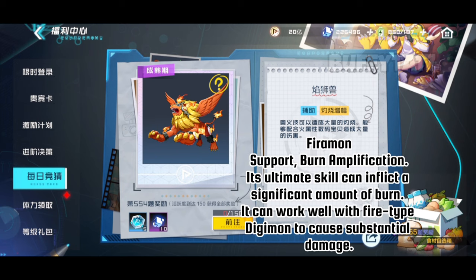Firman's ultimate skill can inflict a significant amount of burn, and it can work well with Fire-type Digimon to cause substantial damage.